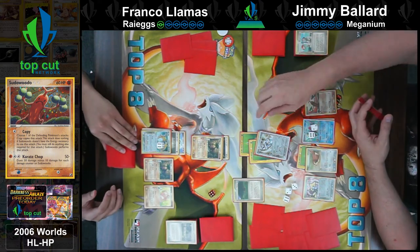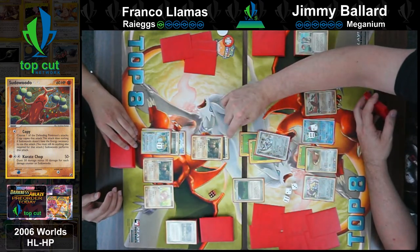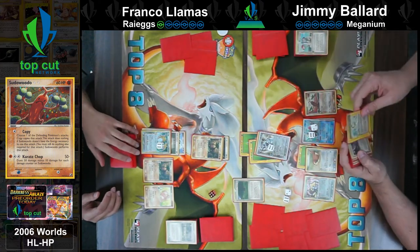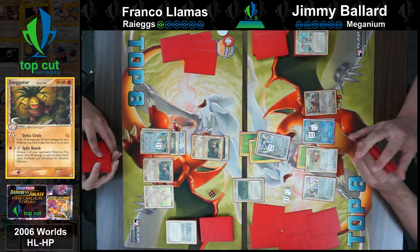Both players know they have Rocket's Admin, but that will be the only way they have to disrupt hands. That might be what Jimmy has to do — Jimmy's got close to 20-some cards in his hand.